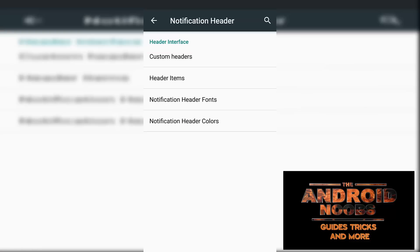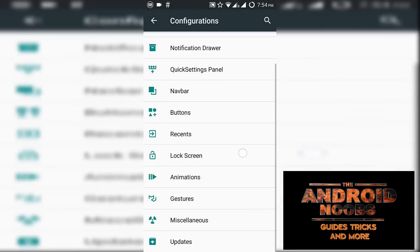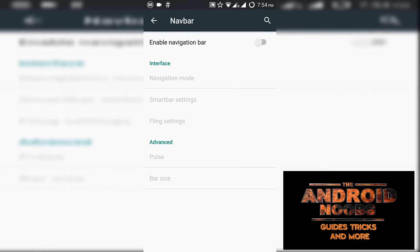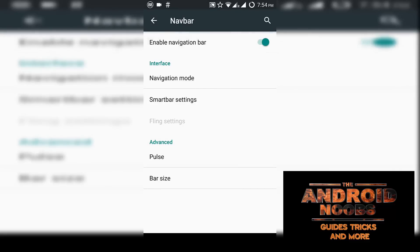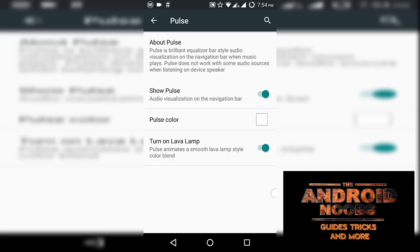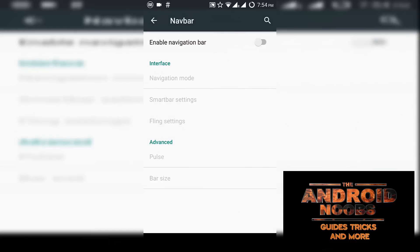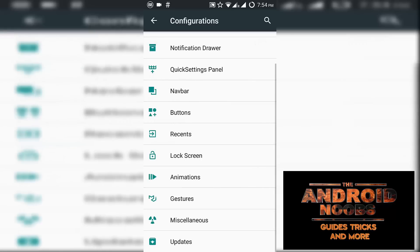You can see the natural header files and you can also configure the notification colors. We have the navigation bar, which includes a setting called Pulse — whenever you play music you can see the equalizer or visualizer on your navigation bar.